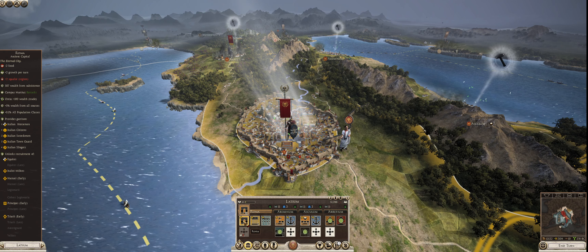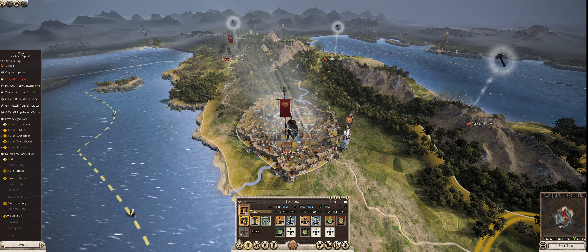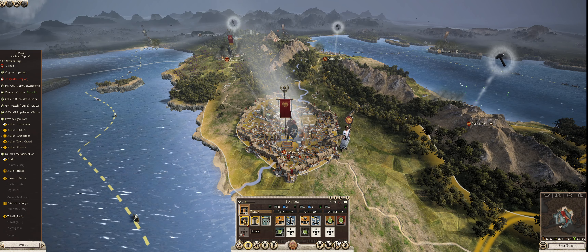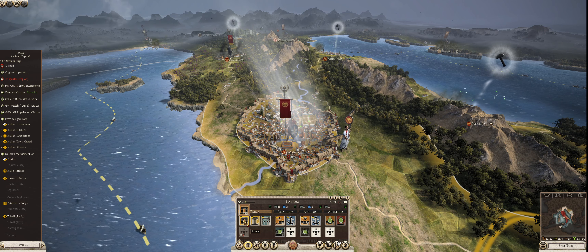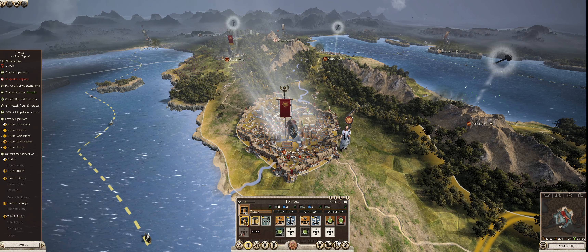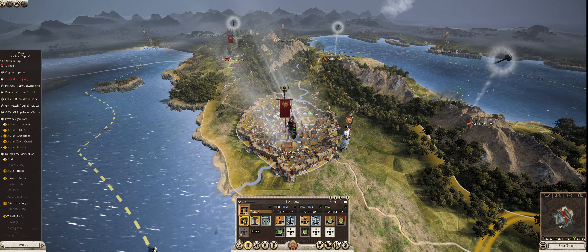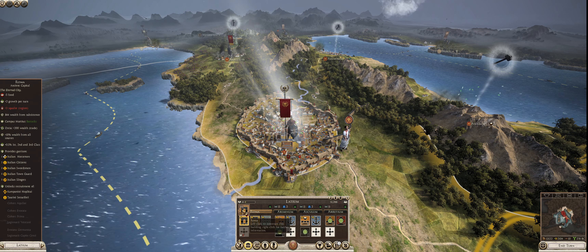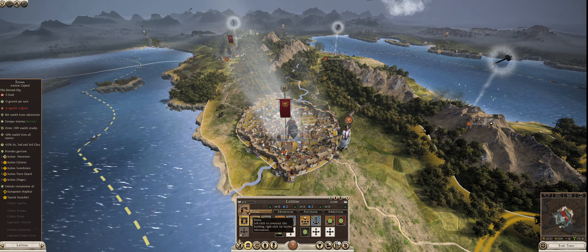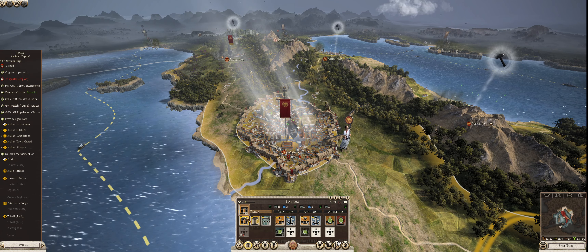Right now Rome has minus two food, plus two growth per turn, plus two squalor in the region, 507 wealth from subsistence, a campus martius which acts as a barracks, the port of Ostia — which will also be our spotlight — plus 100 wealth from trade, plus 5% wealth from all sources, and a plus 0.1% all population classes. We're going to upgrade that. It's going to take six turns and 4,836 denarii.